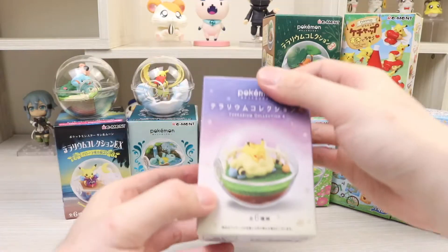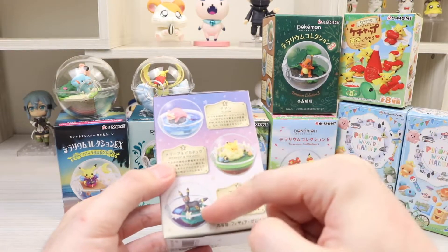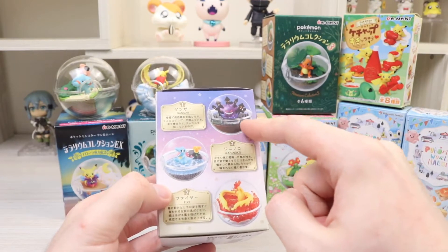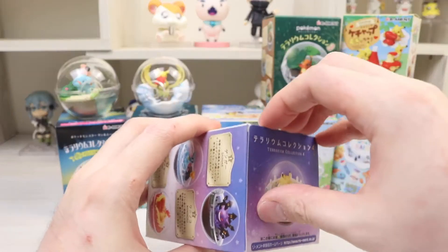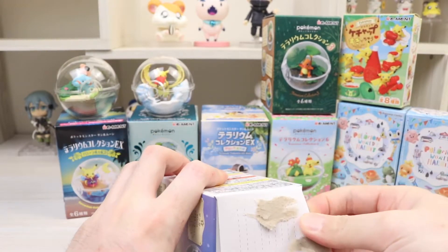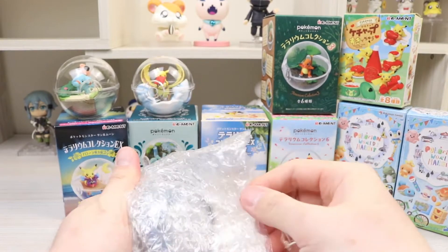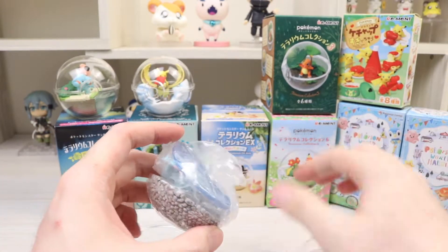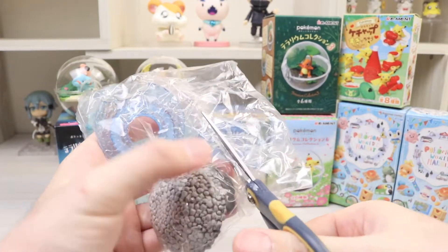The next one — I really like this one, I want this one. There's a Slowpoke, Umbreon, Gengar, Totodile, and Moltres. The Gengar one looks really cool and the Totodile one is super cute too, but I'm probably still aiming for the Slowpoke. We got the Totodile one — that was probably my third choice, not my first, because I wanted the Sleeping one.